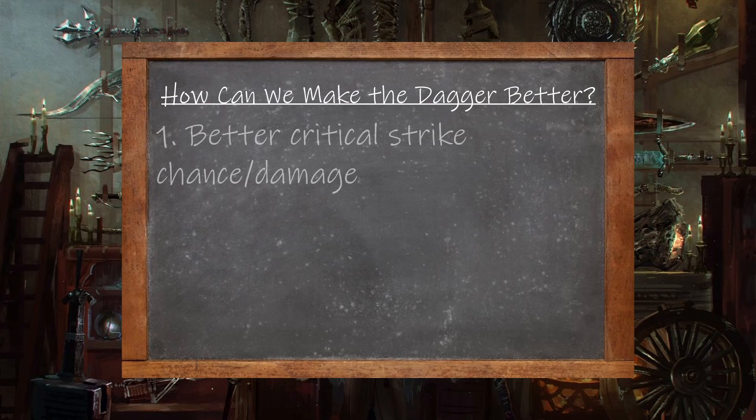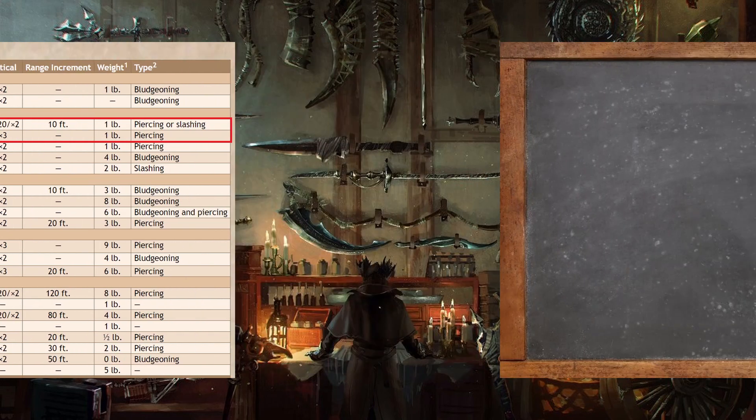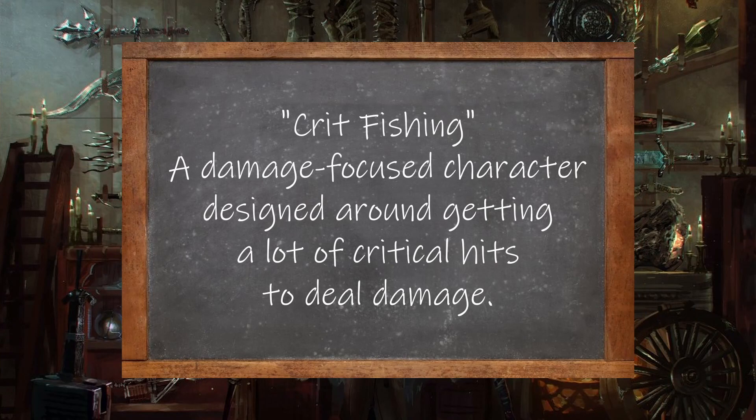My first suggestion would be to restore the dagger's improved critical hit effects from 3rd edition D&D. In 3rd edition, there were two types of dagger: a regular dagger, which dealt 1d4 piercing or slashing damage and could be thrown 10 feet, and a punching dagger, which only dealt 1d4 piercing damage and could not be thrown. The regular dagger could critically strike on a natural 19 or 20, whereas the punching dagger only critted on a natural 20, but when it did crit, it did triple damage instead of double. This gave the dagger a role within crit-fishing builds, where the player focused on critically striking to do a lot of damage instead of just wielding the strongest weapon available.